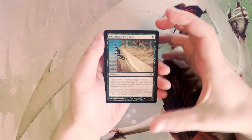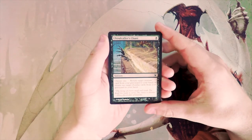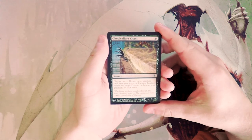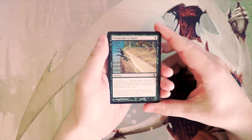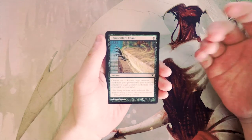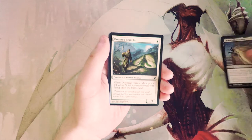Our first card is Ghoul Caller's Chant — a sorcery for one black. You can choose one: return target creature card from your graveyard to your hand, or return two target zombie cards from your graveyard to your hand. Zombies were obviously a big part of this set, however I do not like this card — it just doesn't seem like it does enough.